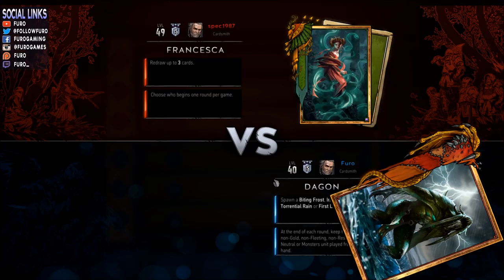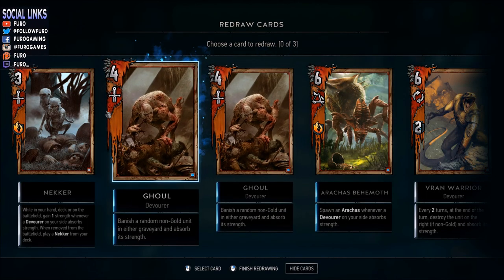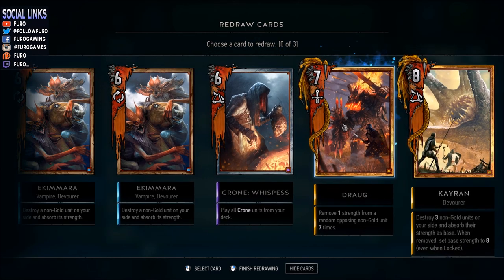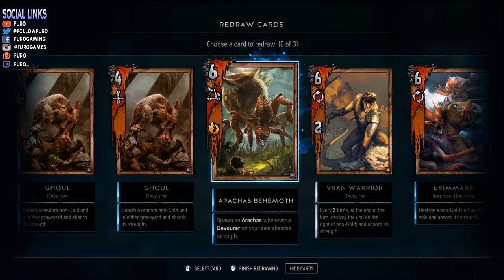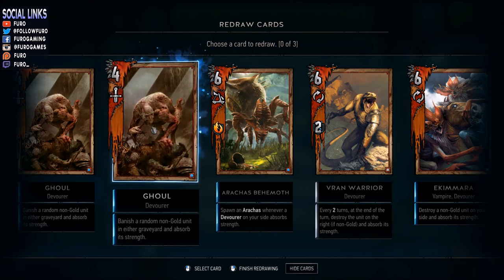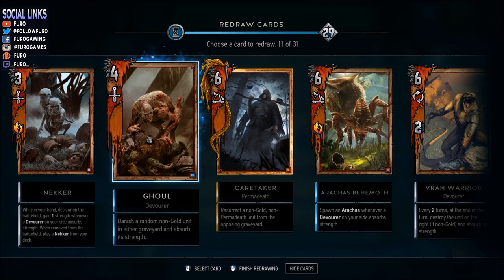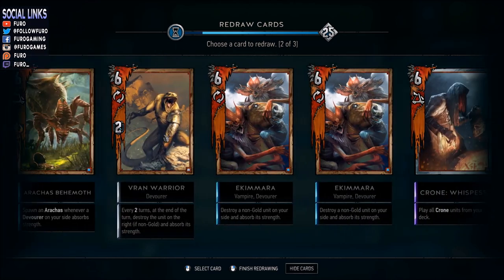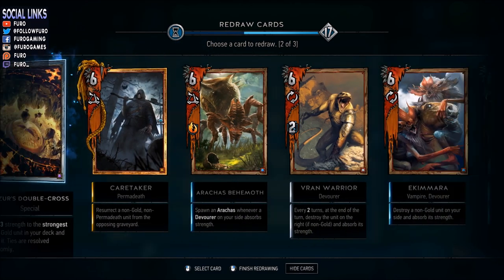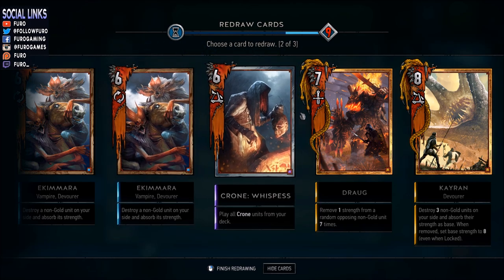Game 2 is against Francesca's Scoia'tael - that will be interesting, normally you're seeing more bruvahooks. We have for the starting hand: naker, double ghouls, arachas behemoth, one van varia, double ikimara, one crone, and kyran plus a drog. Ghouls are not that strong early because if there's no unit in the graveyard you can't banish anything - it's better to play those late in the game. We get the caretaker and aldous double cross, which means we'd get the operator. Plan is to start with the crones, play the aldous double cross giving us the operator, then play another arachas behemoth or van varia.